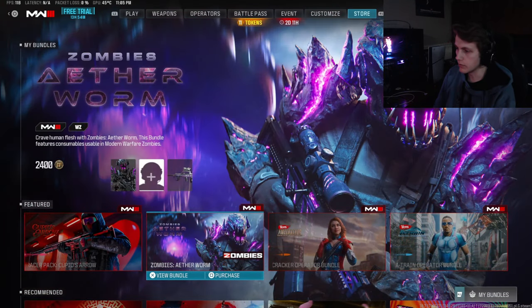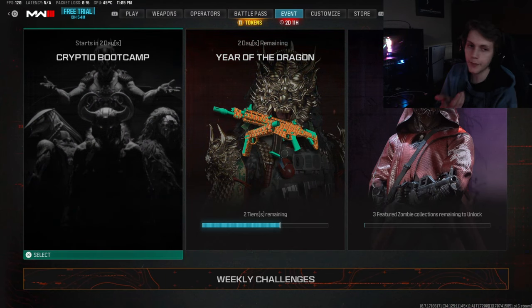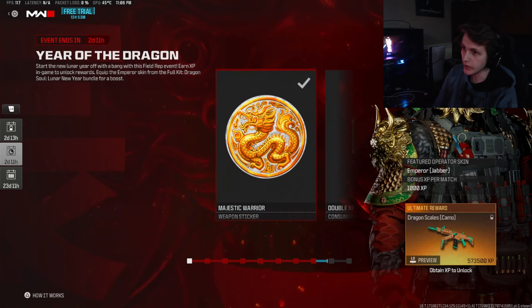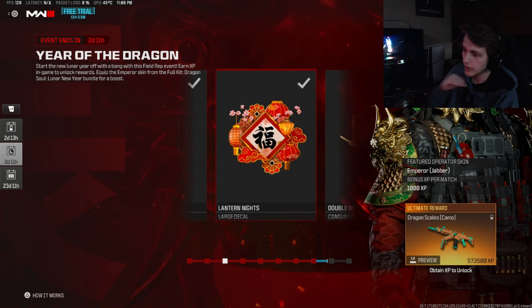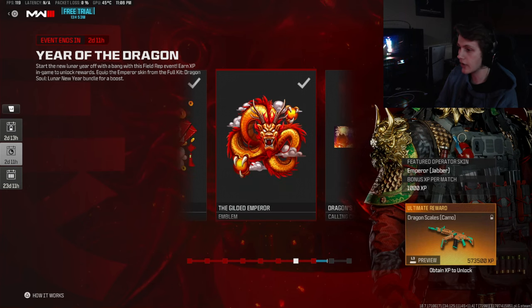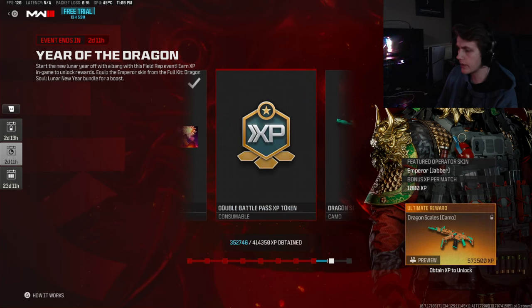We also have some other bundles I'll look at another day, and we have the Cryptid Boot Camp and the Horde Hunt event which I'll cover another day as well. But we'll be checking out the Year of the Dragon — there's two days left on the event, so you have until about Tuesday at lunchtime. It comes with a majestic warrior weapon sticker, a double XP token, a lantern knight large decal, a double weapon XP token, a jade guardian charm, a prosperity hand large decal, and the gilded emperor emblem which looks like a giant dragon, plus a dragon's glow calling card and a double battle pass XP token.